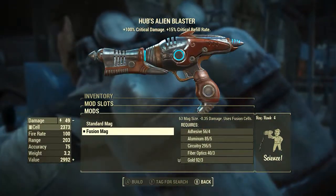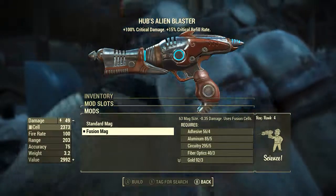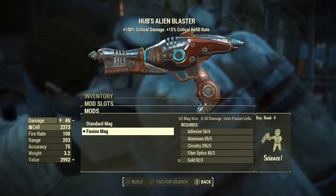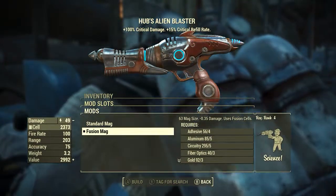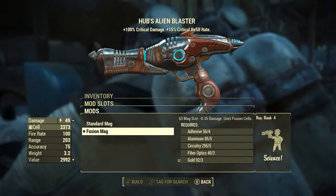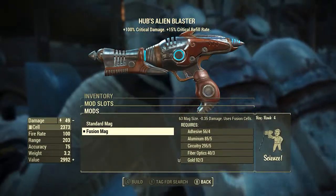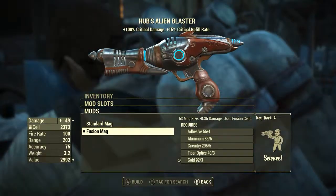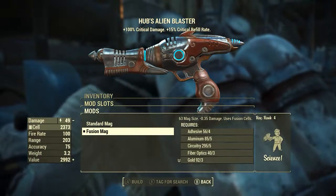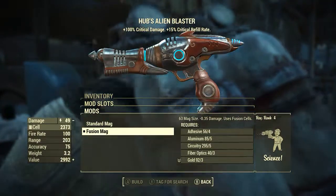Next we are going with the fusion mag modification. Now normally the weapon uses alien blaster rounds as ammunition, which can only be found in two places in the game and are of a very limited supply. So of course we want to change the ammunition type to something we can get more of. The fusion mag changes the magazine size to 63, reduces damage by 0.35 — and literally that's not a percentage, that's the actual number it reduces the damage by — and of course it now uses fusion cells as ammunition.